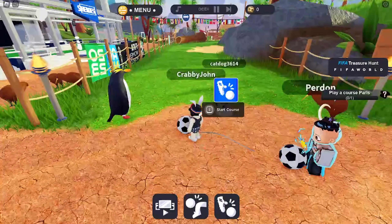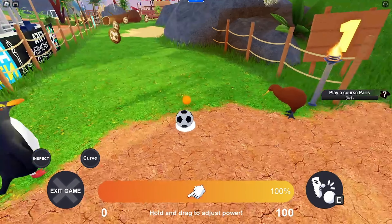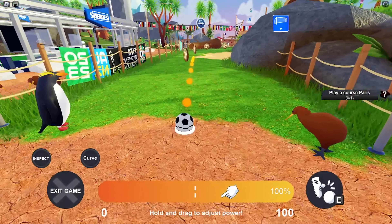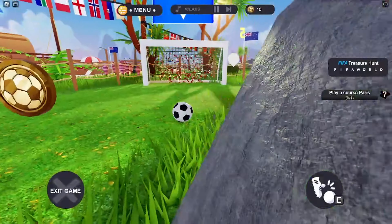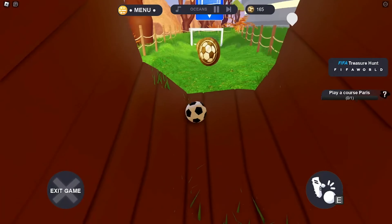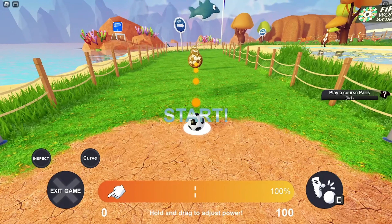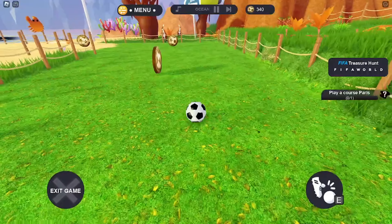We're going to go ahead and load into the game, and what we need to do is just kick some soccer balls into some nets. It's a lot like mini golf — I'm sure many of you have played that. There's a little bar on the bottom which you can use to control the strength of your kick, you can angle your kicks, and what you really need to do is make it through nine holes.